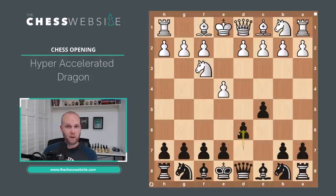D6 is one of the main differences in the dragon, as well as the accelerated and the hyper-accelerated, because this D6 pawn is protecting the E5 square. In the other variations, you're going to be using your Knight on C6 to protect the square on E5. But in the dragon, Black normally plays D6.